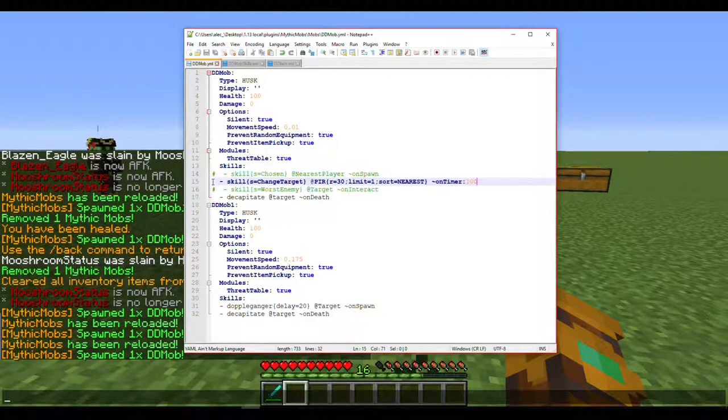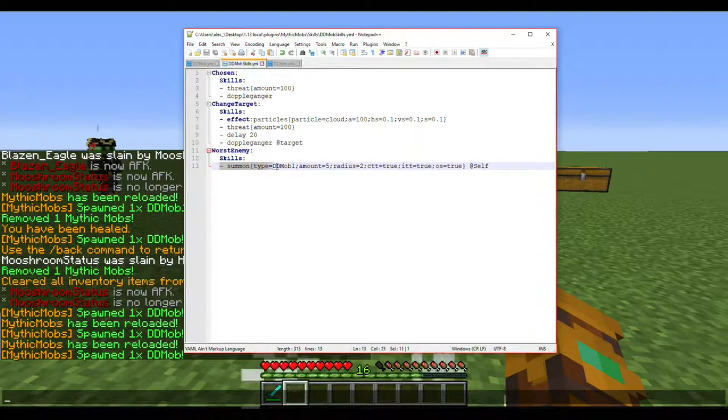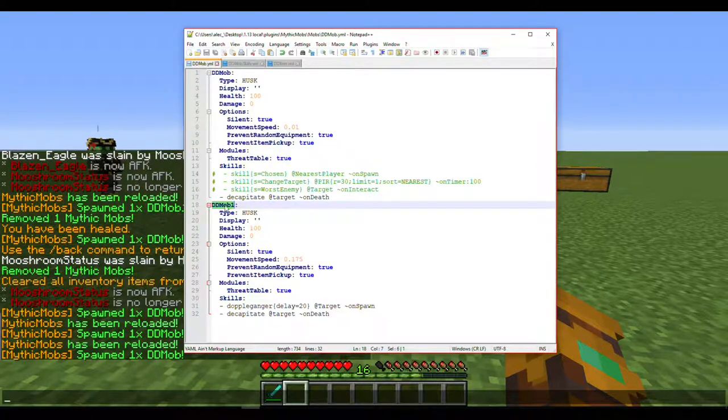The reason it works this way is because I wanted a mob that would change to copy the appearance of its target, and that's exactly what the threat module and this mechanic accomplish. Next I have a pretty spooky skill called 'Worst Enemy' — this is where a second mob comes in. Basically it summons five of them in a radius of two.